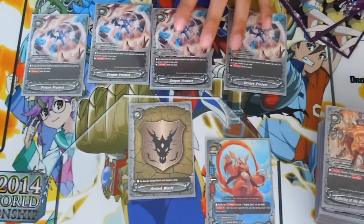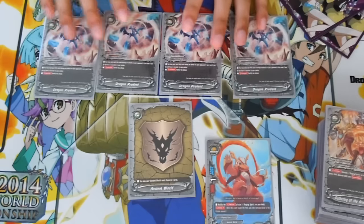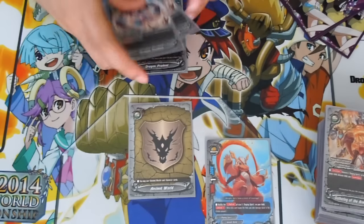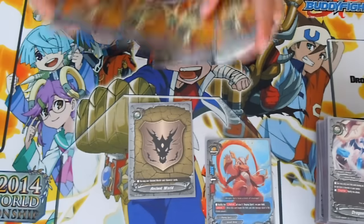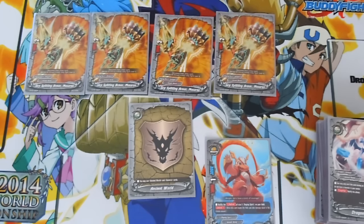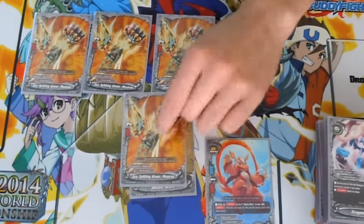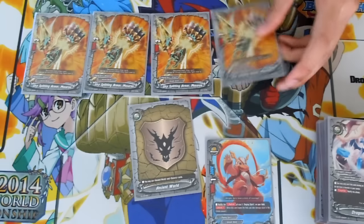4 Dragon Prudent. This deck runs no center. Dragon Prudent is basically a shield — it's a nullify for Ancient World. And then I run 4 of the weapon, Skysplitting Armor Masurau. This is just a basic Raging Spirit weapon — 3,000 power and 2 crit.